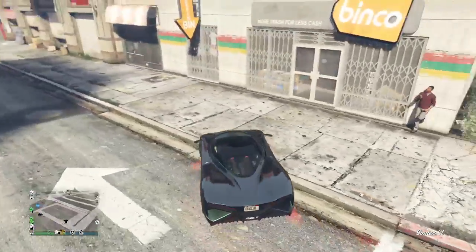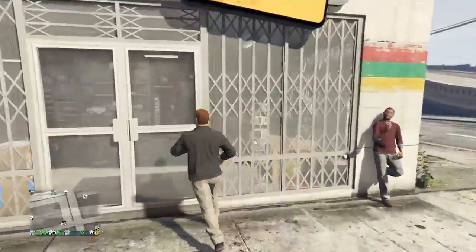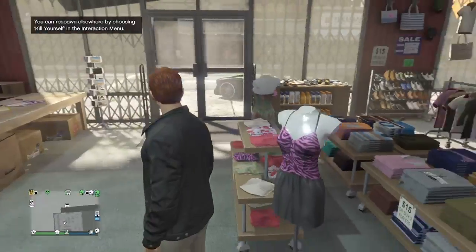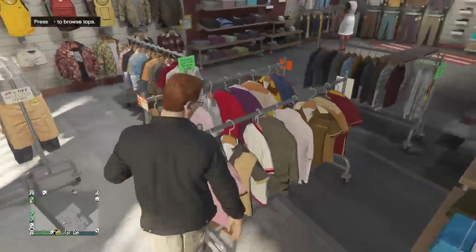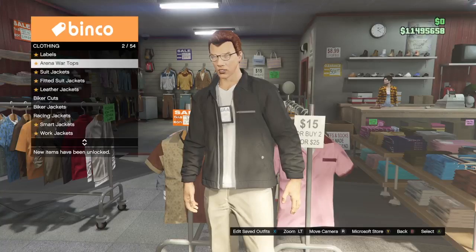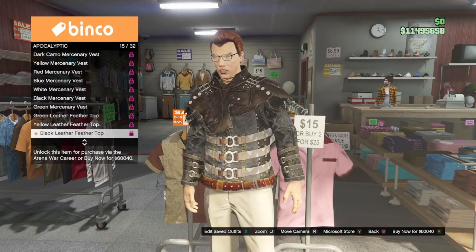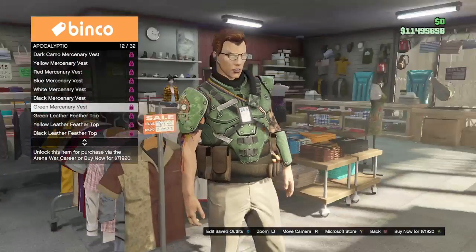We're back at the clothing store. Inside, what I want to do is simply make my own custom outfit. I can go to any clothes rack — I'm going to go into Tops. As you can see, the IAA badge glitches through most tops. Some items won't show it, but there it is glitching through on others.